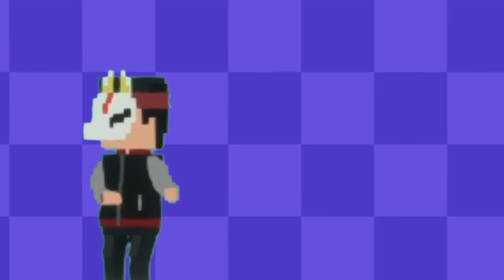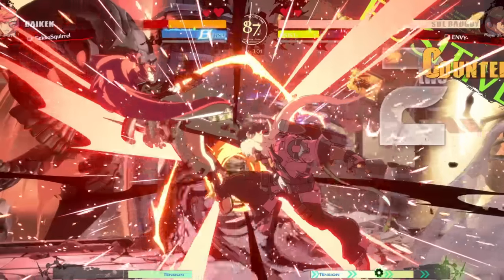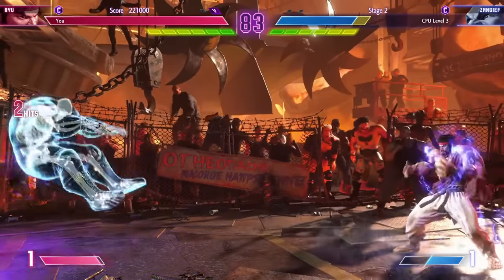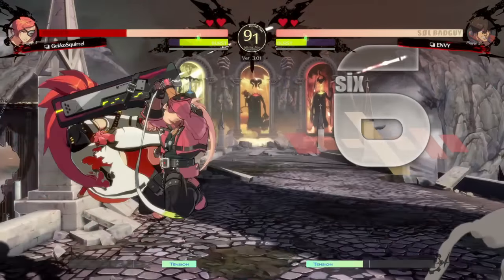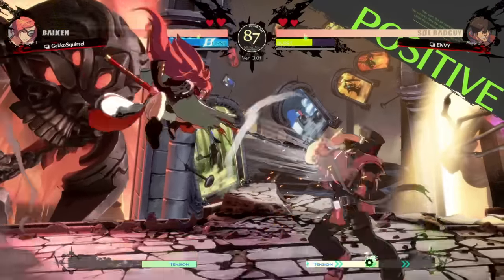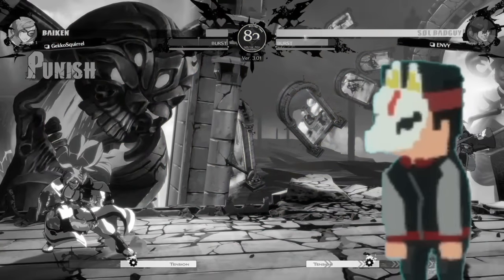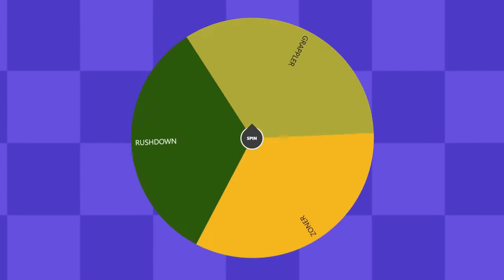Now that we can move past Shotos, it's time to move on to the big three archetypes. These are the baseline that every archetype draws on in some way or another. Each of them are separated into their own different camps, and while there is definitely some overlap, most of the time if you play one type of these characters, you hate the rest of them. They are constantly at war with each other.